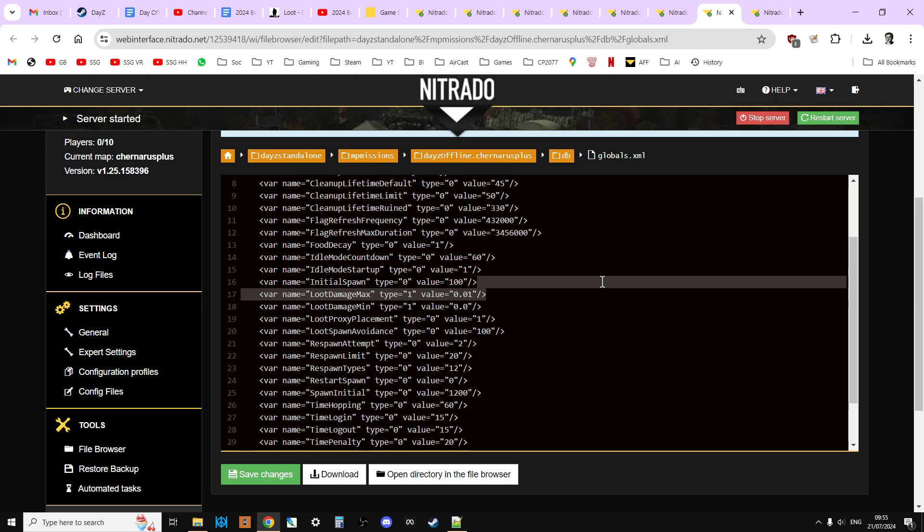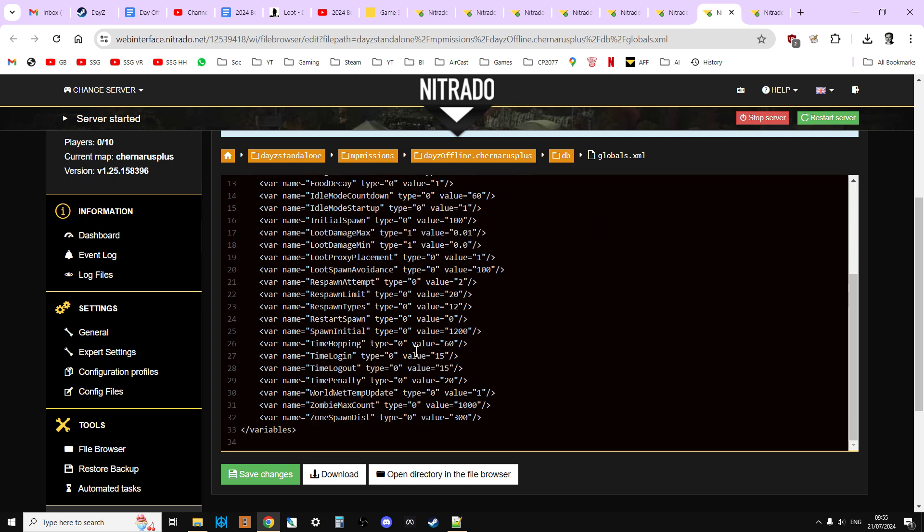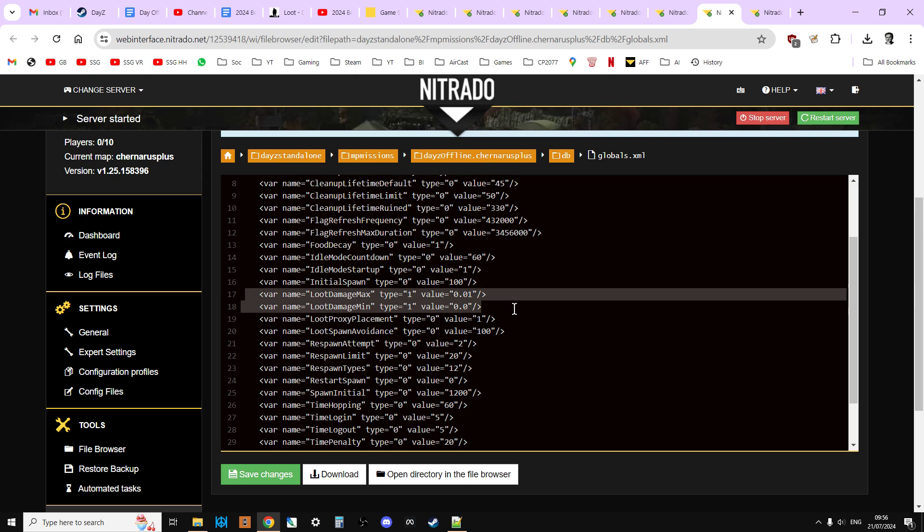While we're here, we can also change the time_login — change that to 5 seconds. It's a nice quality of life improvement so when you boot up the game and want to get into your server it only takes 5 seconds, especially important if you're running a local server. You can also adjust time_logout — if you want to avoid combat logging where players log out during a firefight to save themselves, you may want to make that longer. But the important settings for this video are loot_damage_max and loot_damage_min.